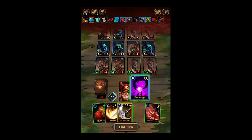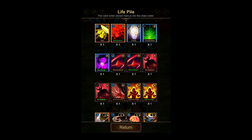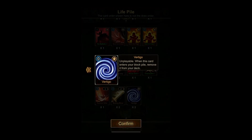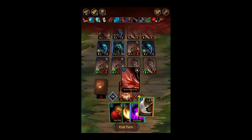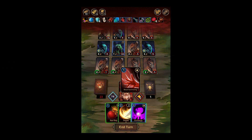I can exchange Throwing Axe — that's pretty nice. Vertigo — what does that do? Unplayable. It gets removed when it enters the block pile. Interesting. Blood Summoning, I think, will be good. Discard you again, Throwing Axe. The Lizard Knights are giving us Vertigo. Curse this.